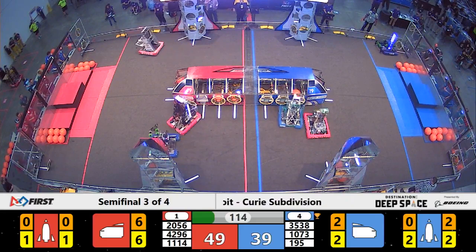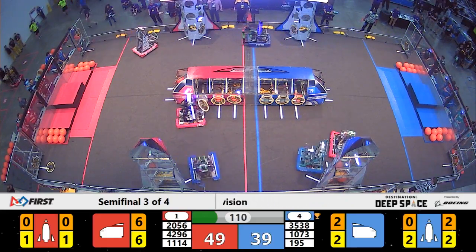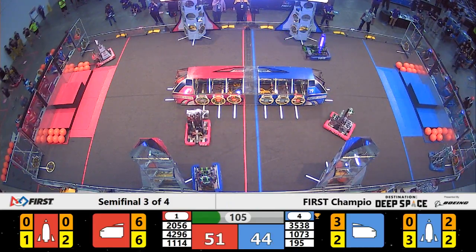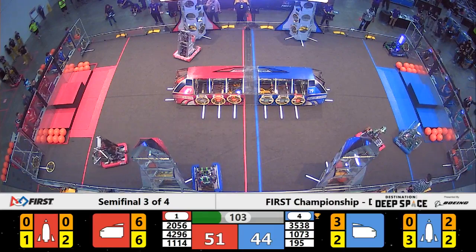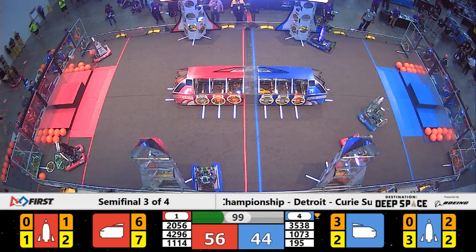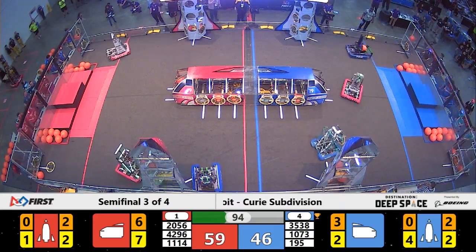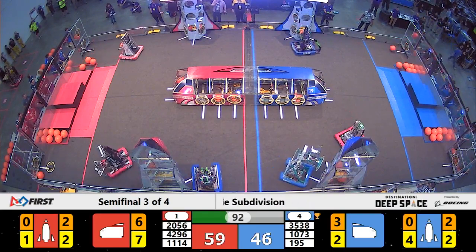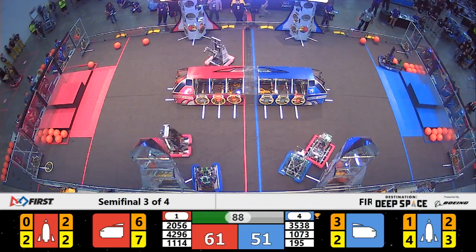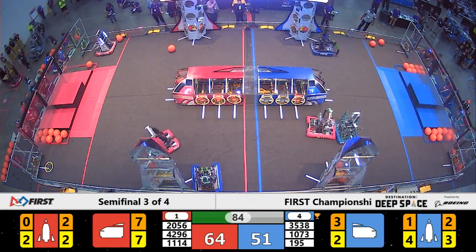Over on the far side of the field, we are seeing a similar strategy play out by the Force team. During our last match, the Force team played a very effective defensive game against Symbotics, making Symbotics really fight for every point they earned. However, we are seeing some trouble for the Force team — a solid robot signal light and no movement, indicating technical difficulties. During that time, Symbotics faces no opposition, shuttling cargo to the cargo ship and hatch panels to the Red Alliance rocket.